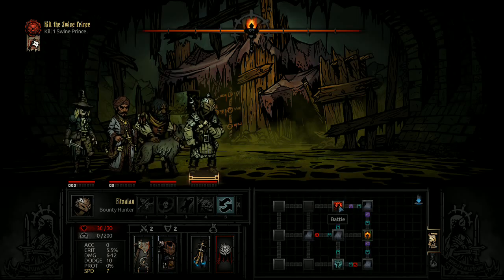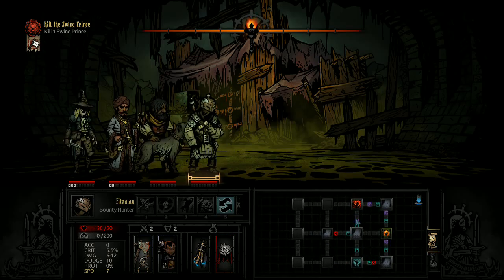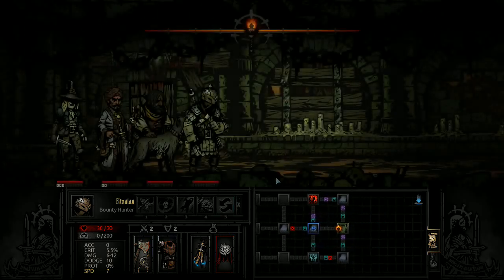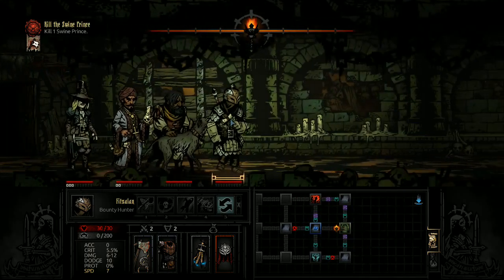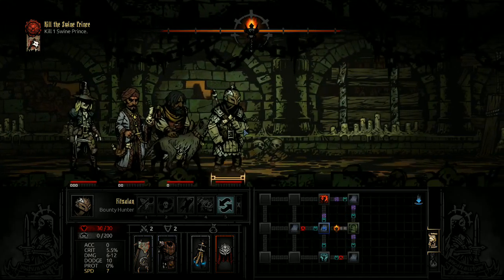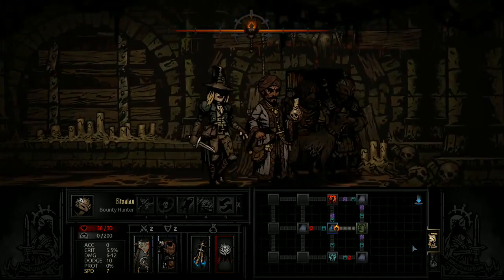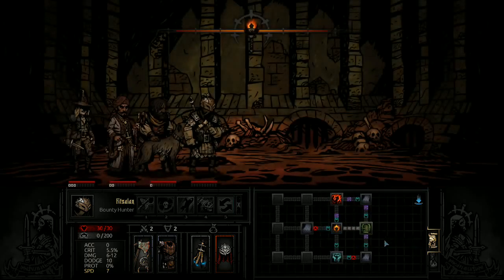That is a heck of a scouting chance we got right out the gate. I think we're just going to progress westwards. The Swine Prince is almost certainly in the upper left or lower left corner. We're going to try and avoid as much combat as we can until we get a chance to camp near his room, and then we'll pick him off.